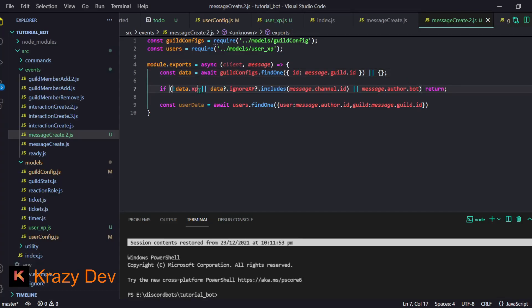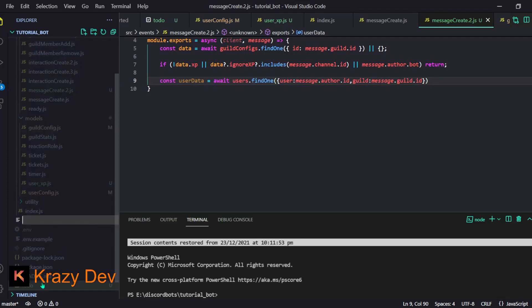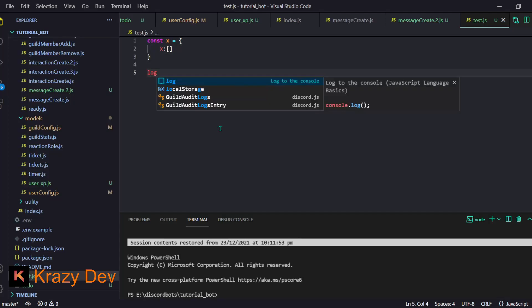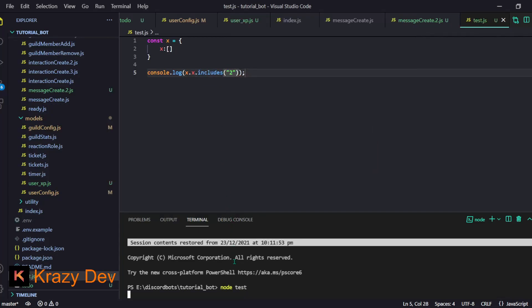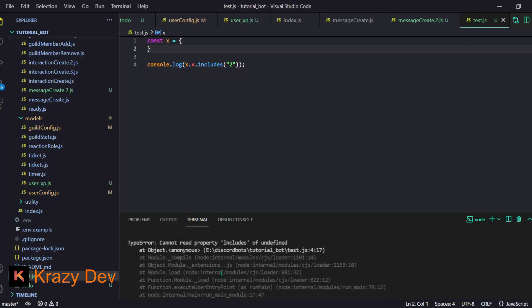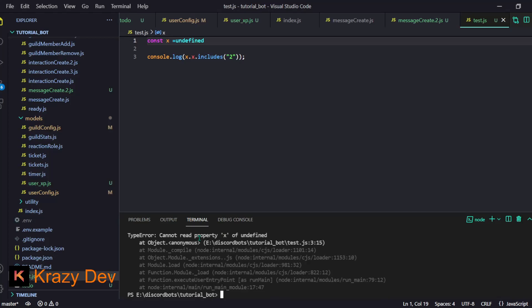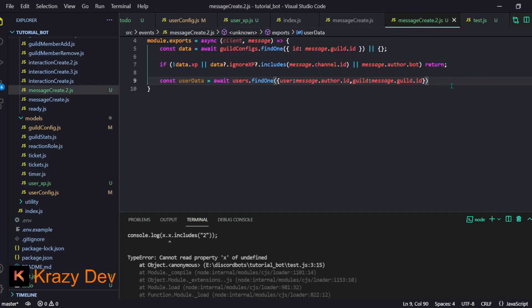There's a potential issue: if data.ignoreXp doesn't exist we'll get an error. Let me demonstrate in test.js - if x.x is an array and we call x.x.includes('something') it returns false. But if the property doesn't exist we get 'cannot read property includes of undefined', and if x itself is undefined we get 'cannot read property x of undefined'. That's why we add optional chaining for safety.